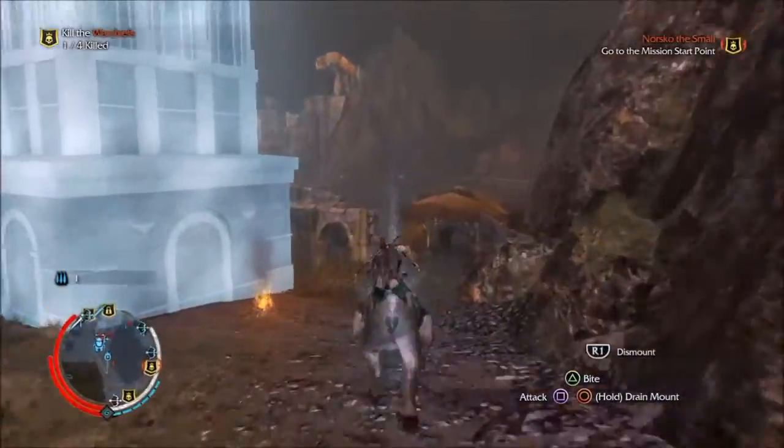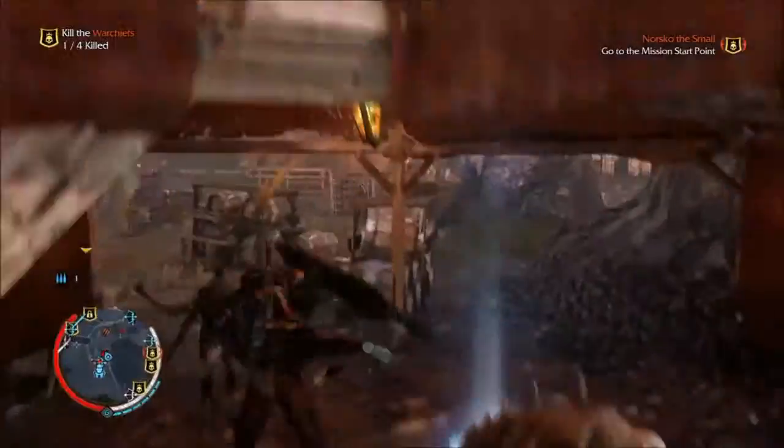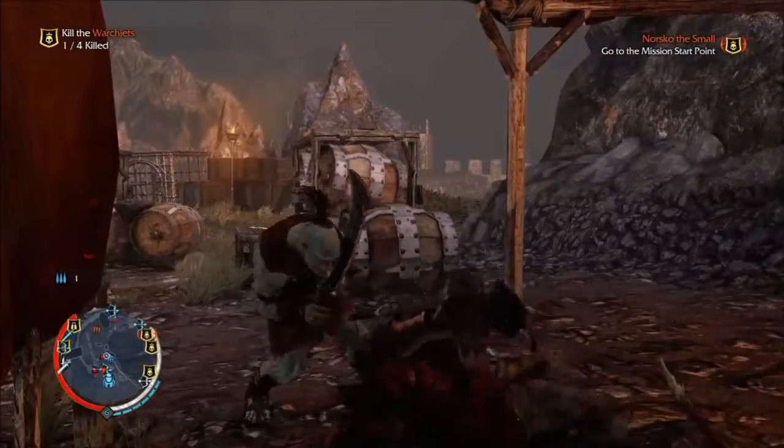Watch — death roll! See? Did you see that? I did the death roll on him. I wanted to do that again. So yeah — I jump, tackle them to the ground, and then I roll a little bit, and then I kill them. That's why I call it the death roll.